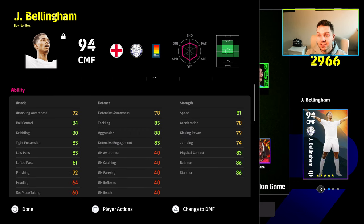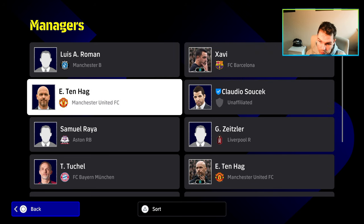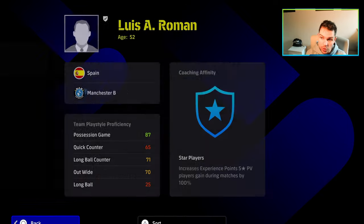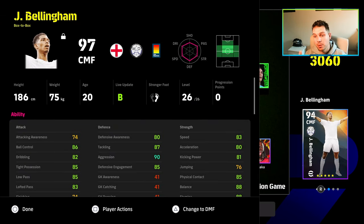So his aggression stat is going to be 88. When you change to a higher rated manager — playing the same formation or you can switch it — for example we're going to use Pep here with 87 possession game, you will now notice that my overalls have gone up, and also Bellingham's stats have gone up by plus 2. So every single stat is now plus 2: ball control 84 to 86, defensive awareness 78 to 80, aggression 88 to 90, all by upgrading our manager.